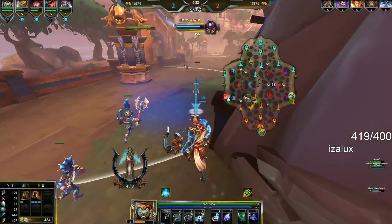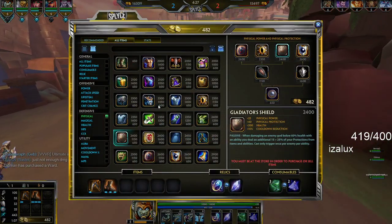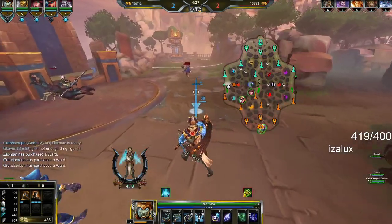Okay, first item I'm going to go Glad Shield. Normally I go Shifters on Osiris, or Shifters or Mystical Mail are okay too, but I'm going to go Glad Shield this game.